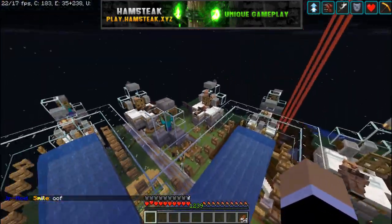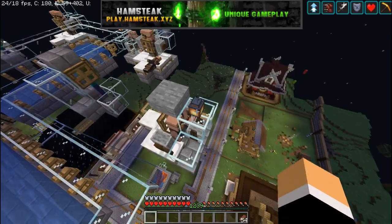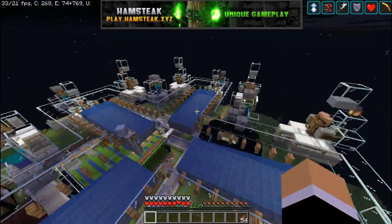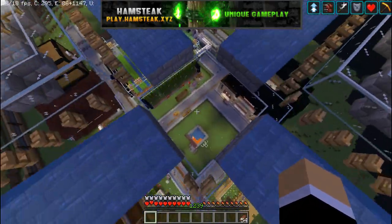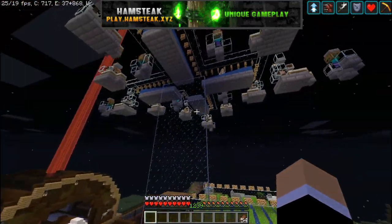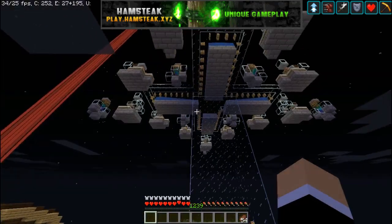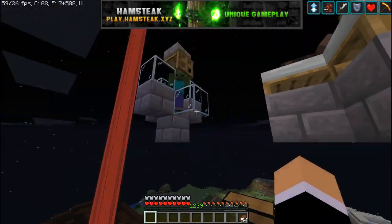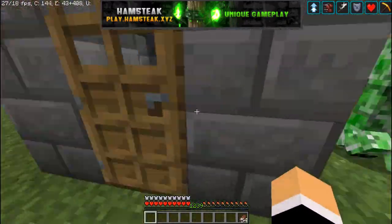This is what the completed farm looks like. I put lanterns on the floor and on top so mobs don't spawn anywhere they shouldn't. I also put slabs on top so if it's raining, lightning doesn't strike the villagers and turn them into witches. It's a pretty good farm. You can see another golem spawning — sometimes one at a time, sometimes two or three at once. Without redstone timing it's random; with redstone you could force 12 golems per cycle but that would be very laggy.